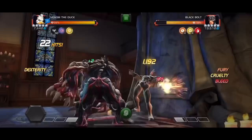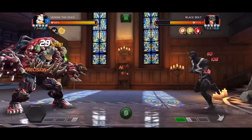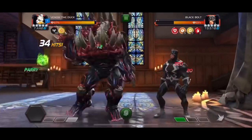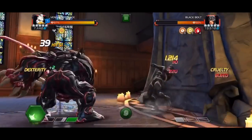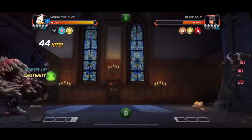The six buffs are: power gain, fury, regeneration, precision, perfect block chance, and armor. Typically the three you focus on most are fury, power gain, and regeneration, because all three combined make him one hell of a powerhouse. However, wanting only 50% of his buffs also makes him fairly RNG reliant.